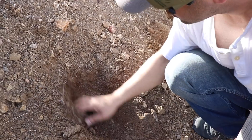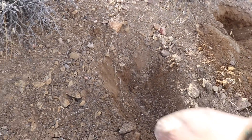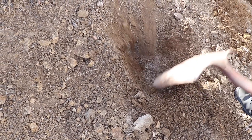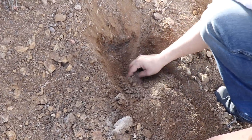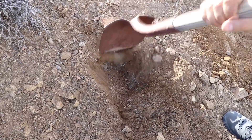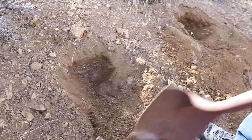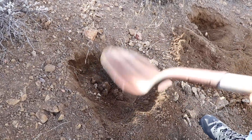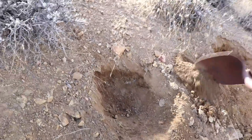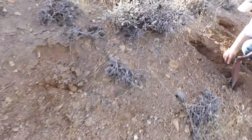Let's move on to the next hole. Maybe we'll find something here. It's possible on this one that it's a ricochet shape. Okay, so it is possible these things are ricocheting off.